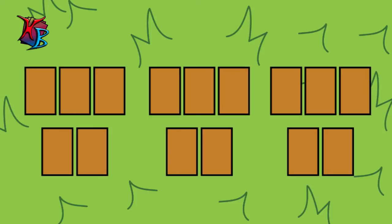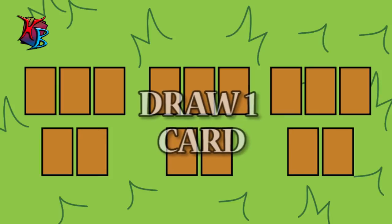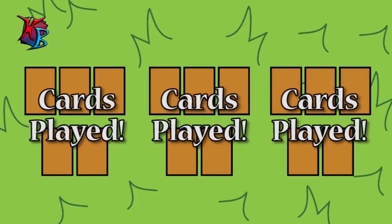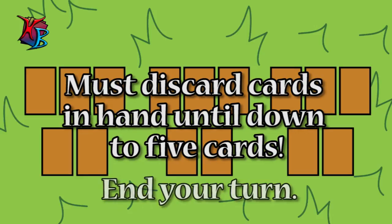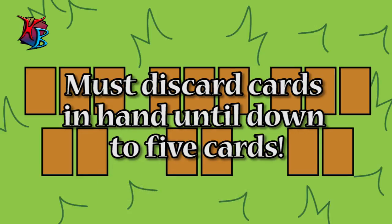While on the topic of actions, if you do not want to play any cards in a specific Clashington during your turn, that is perfectly fine. You may use that action instead to draw a single card during any part of your turn. This can help if you are struggling in a particular Clashington and need more options. Once you have played all the cards you wish in your Clashingtons, you end your turn. You cannot have more than 5 cards in your hand at the end of your turn, so if you have more, you must discard the extra cards of your choosing and place them in your torn-up pile located next to your deck.